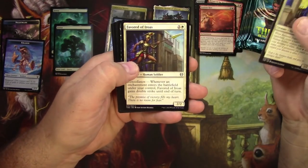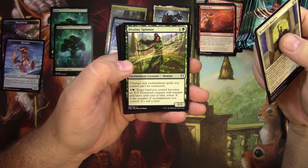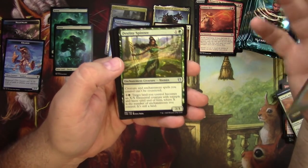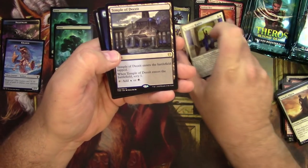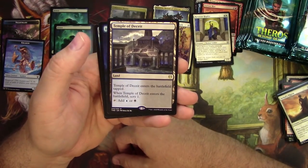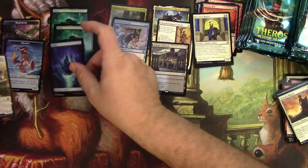Reverent Hoplite. Favorite of Iroas. Destiny Spinner — I'm a big enchantment creature kind of guy, so this one is very nice for protecting those. Temple of Deceit, a black and blue scryland. And a Wall Token.